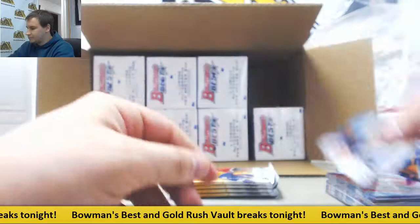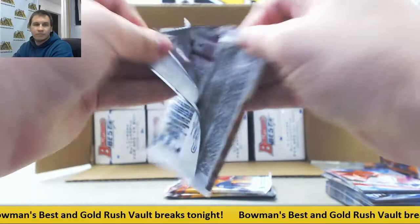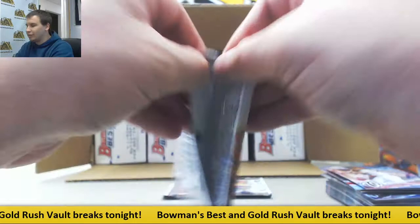For the Marlins, Trevor Rodgers, base auto. More base. Tony Santillian insert. Mark McGuire atomic rookie. Aaron Judge — nice one there. Raking rookies. No atomics are numbered — they're just limited.